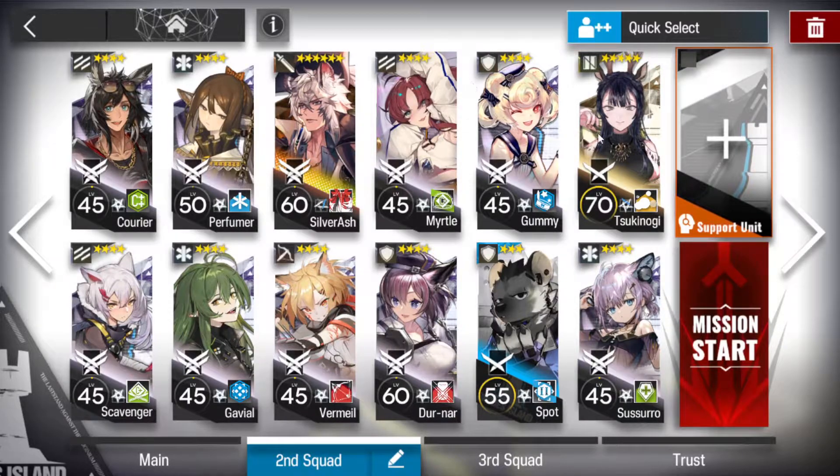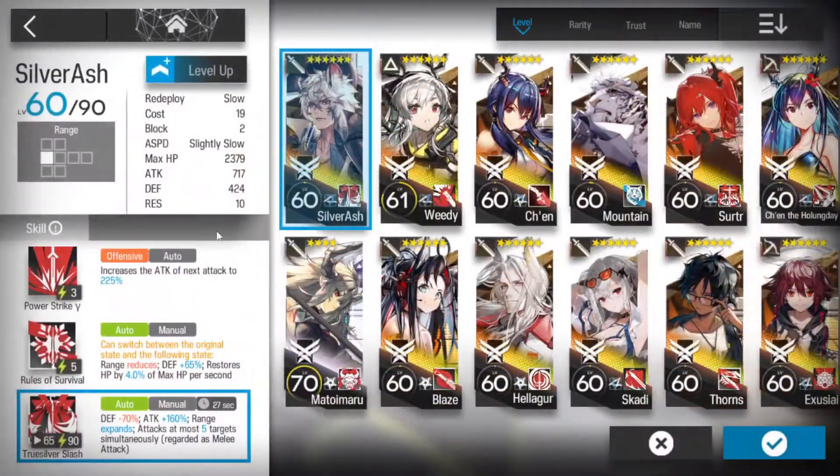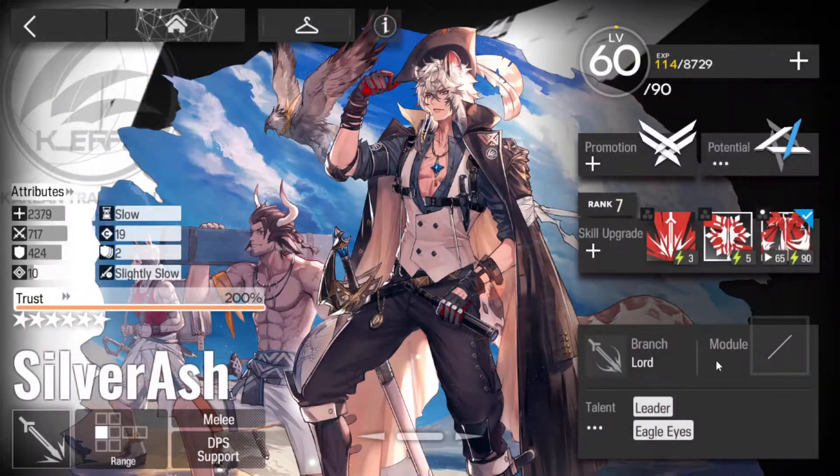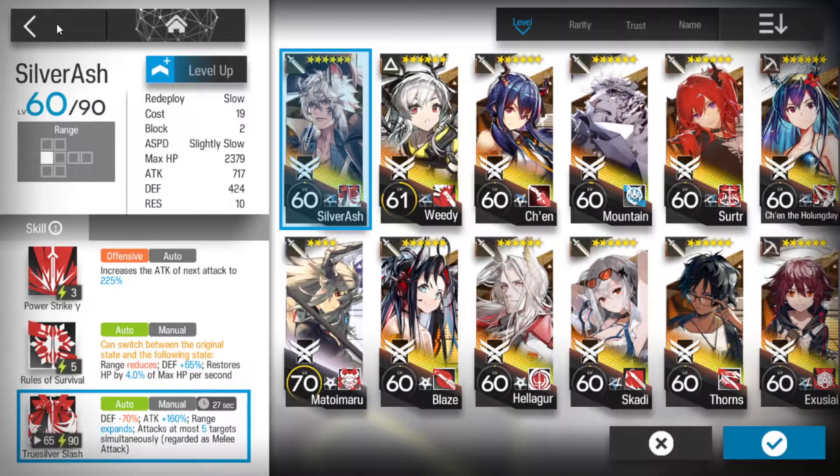So I'm bringing in Tsukunogi - mine's still A1, max level but still A1 - because she has a skill to reveal invisible enemies. I'm also bringing Silverash for the exact same reason. He reveals invisible enemies. There are a few other operators that do the same thing, but I think these two probably work the best.